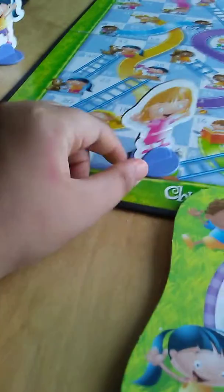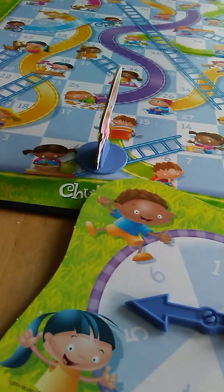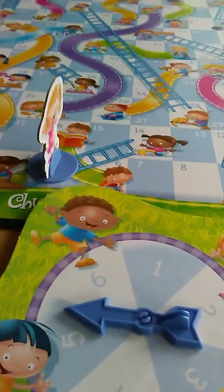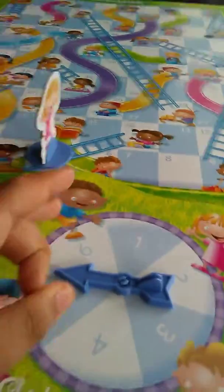And then, next, it's the next person's turn. Say we have two players. Well then, you go again. Then I got a six, so then you go one, two, three, four, five, six.